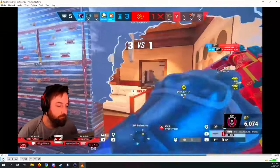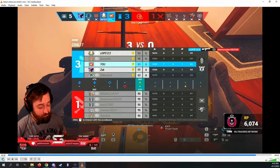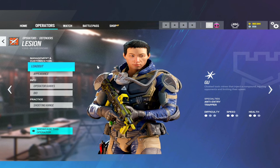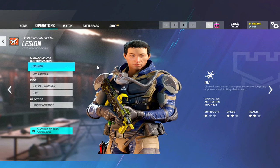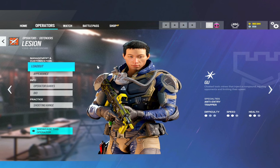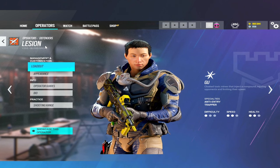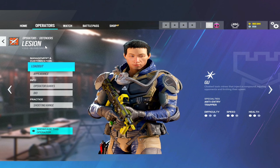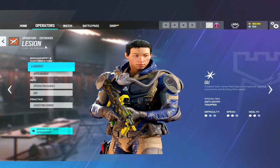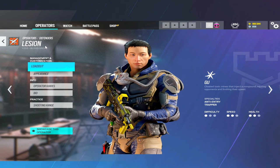Alright guys, that is it today on how to play Lesion. Lesion is easily one of my favorite operators in the game - he is an extremely strong fragging powerhouse on the defensive side and you are going to be dropping a lot of kills. It's going to be really hard to get caught off guard while playing Lesion. Compared to operators like Warden, you can slow enemies down and have much more intel. Lesion is all about intel gathering, so make sure you use his mines effectively whether you're roaming or holding the site.